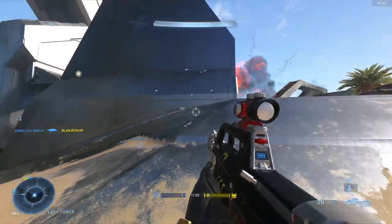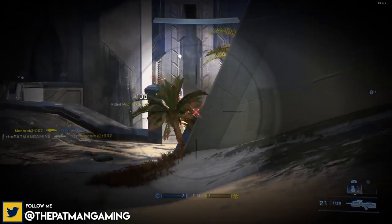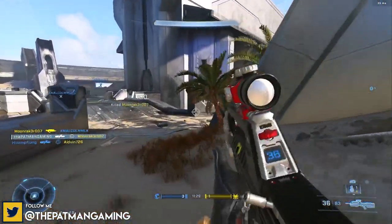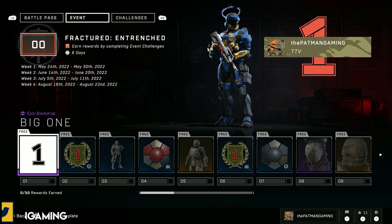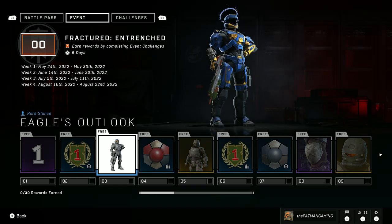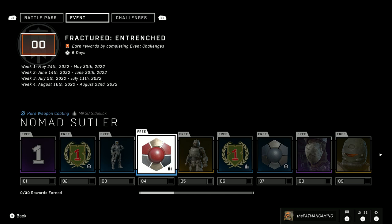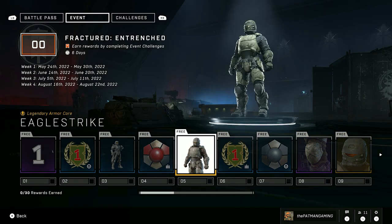There are 30 tiers in this event, and this isn't the only week it'll be available — it'll be periodically coming in and out of Season 2. The first week is May 24th through May 30th, the second being June 14th through June 20th, then July 5th through July 11th, and August 16th through August 22nd. There could be more weeks planned as well — 343 usually does three to four weeks at a time as shown on the schedule.